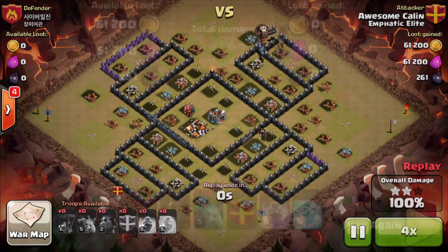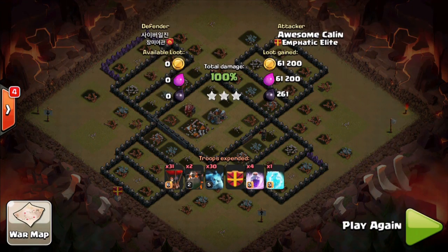So we've got a nice variation this war — laloon, hogs, and golem-wizard (go-wipe). Those are the three main strategies in war these days. People doing go-wipe are really not going for three stars — it's a two-star strategy in my opinion, although you can get three if you're lucky or really know what you're doing. But people just think they can spam some golems, some wizards behind, then troops in and get a three star — it's not like that whatsoever.